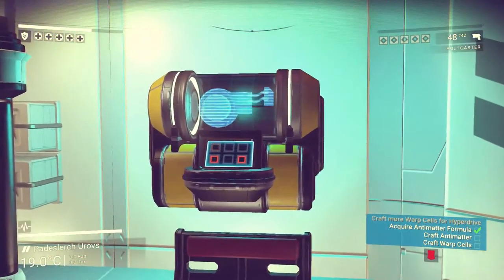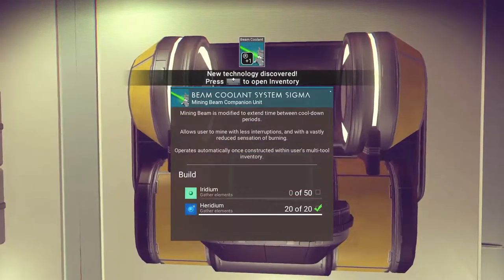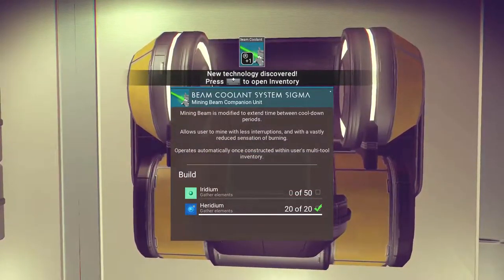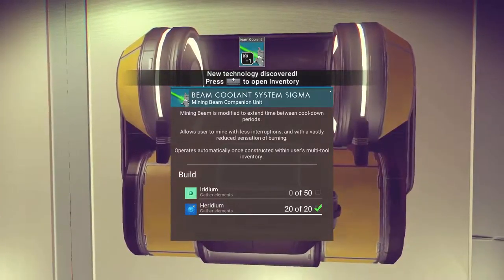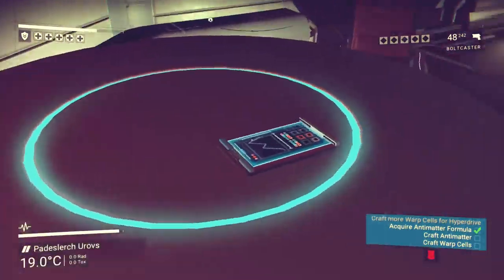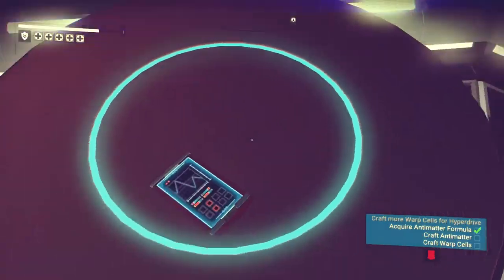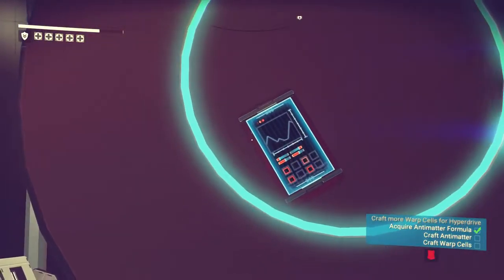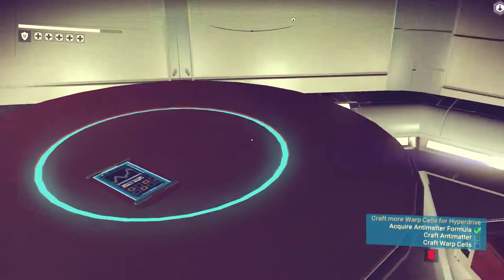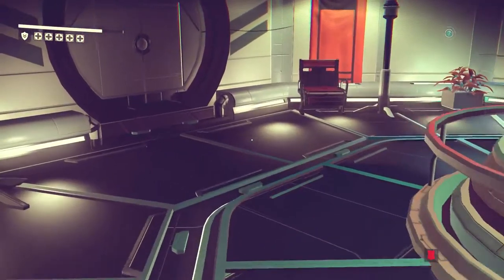New technology discovered - theme current system sigma. Mining beam is modified to extend time between cooldown periods. I think we need to decide which things are... Is that a card? It kind of looks like an Atlas key card - like it could be. I just don't know where to find out because we're going to come across that in the future.